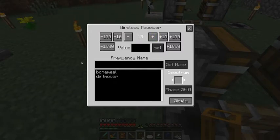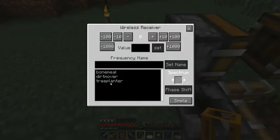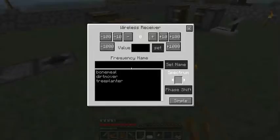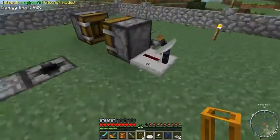Frequency 15 — let's name it 'tree planter' and set the name to frequency 15. Then I'll double click on tree planter and set all of these — nice function for quick assignment.